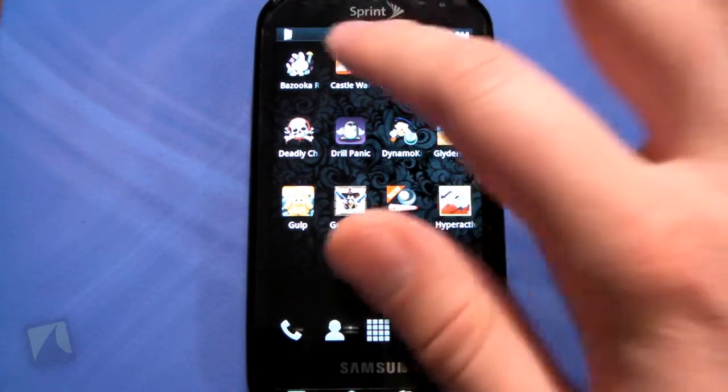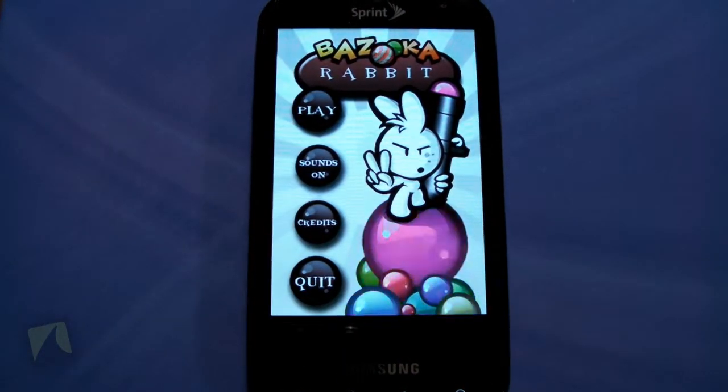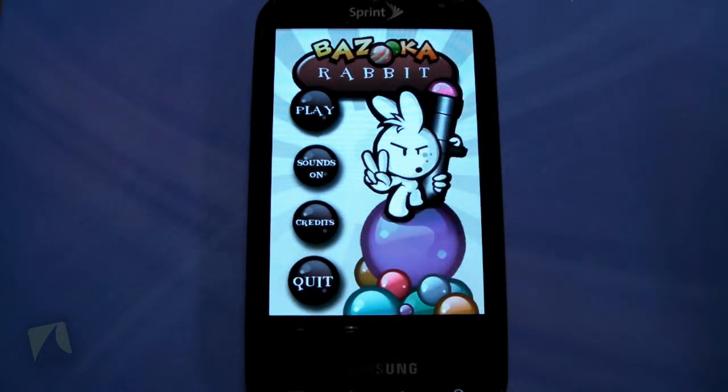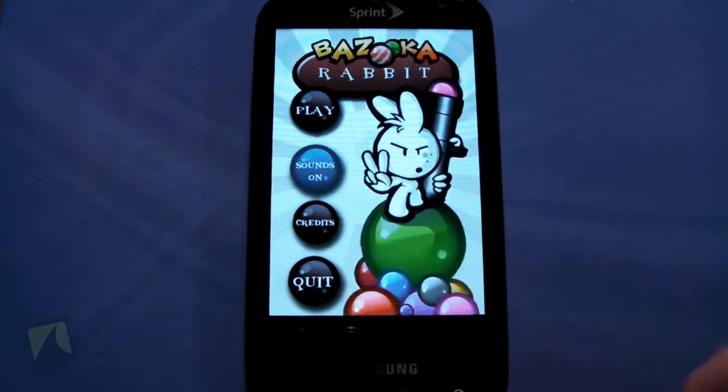So just sit back and we're going to take a look at it right now. Let's go ahead and check out Bazooka Rabbit. That was a pretty cool little splash screen there. You can see the colors are bright, clear and HD quality. Loving what they're doing here. You can turn sounds on or off, check credits, or quit.